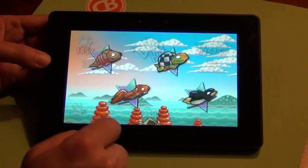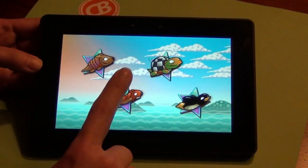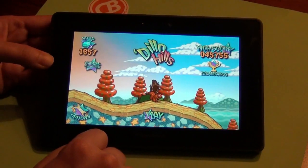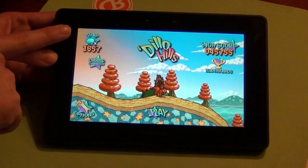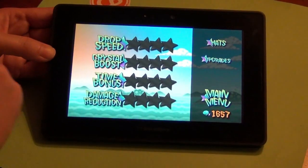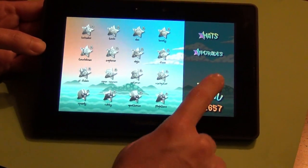Over here you've got choose characters. You can choose the armadillo, a turtle, a squirrel, or a penguin. My favorite is the squirrel. We've got how many diamonds I've previously collected that I can use to shop to buy different upgrades or unlock hats for the different characters.